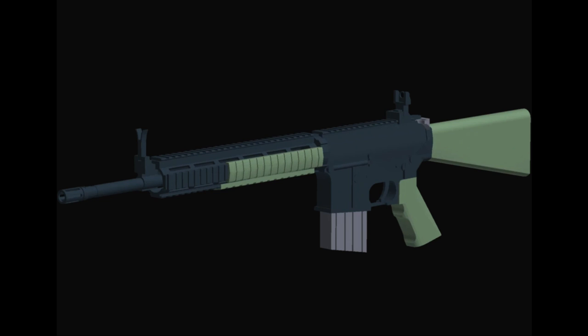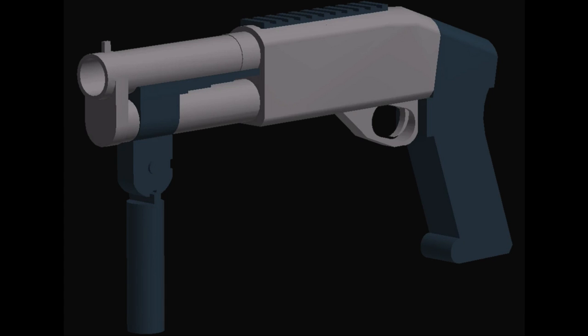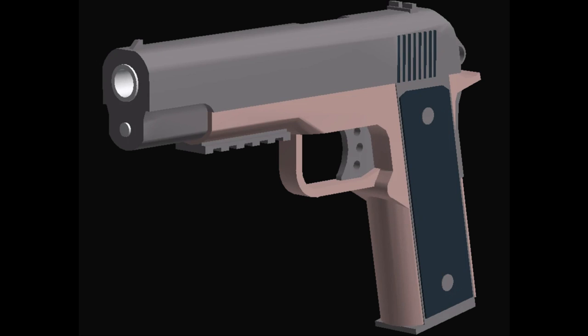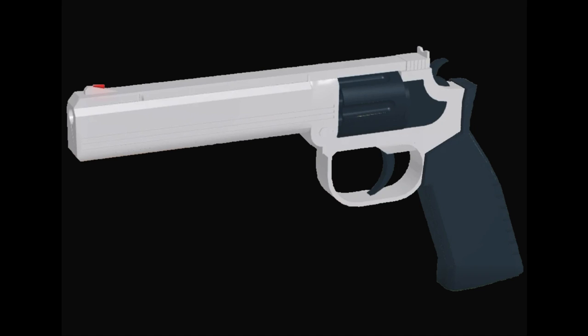There were two DMRs: the SCAR-H and the MK11. And there were three shotguns: the Remington 870, the Serbu Super Shorty — which could also be equipped as a secondary — and the KSG-12. The secondary weapons included four pistols and one revolver: the M9, G17, M1911, the Deagle 44 — later renamed to the Deagle L5 — and the MP4-12 Rex, which has kept the same model from Alpha.